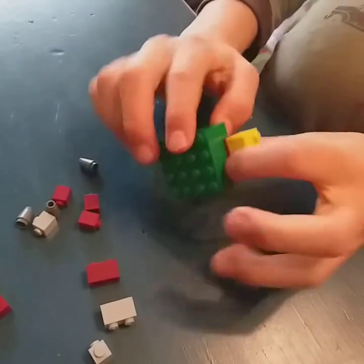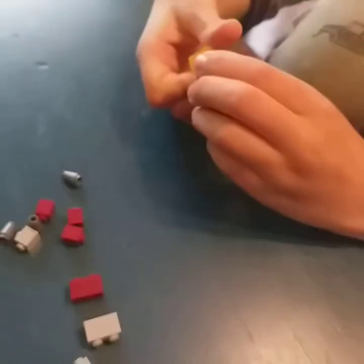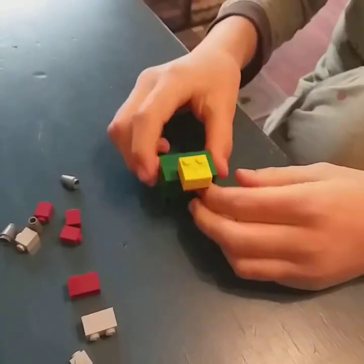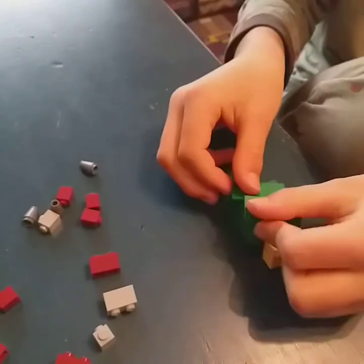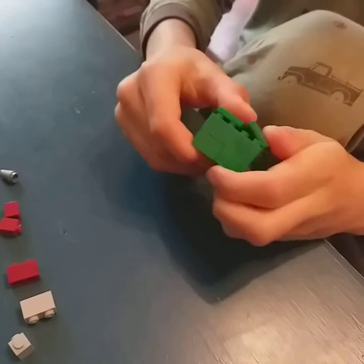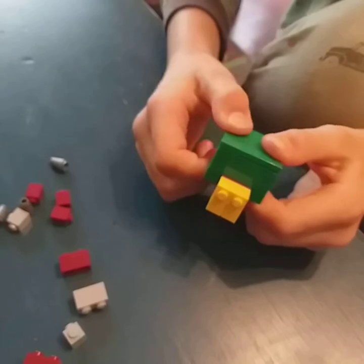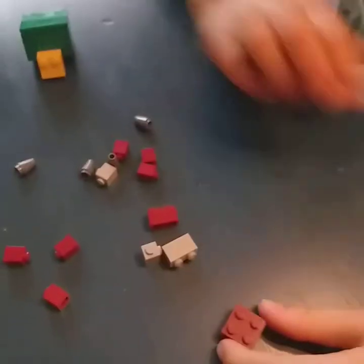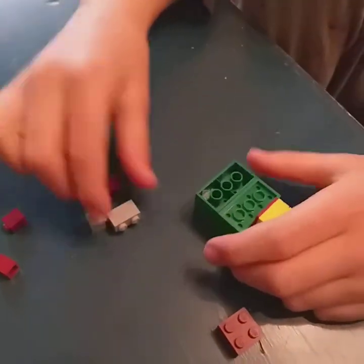Place the head onto whatever this piece is called — it's the other way around, so you have something like that. Then quickly tile it off with two bricks and slap them on top like so. Now we're gonna make the legs — quickly turn our sniffer upside down.